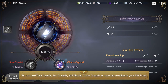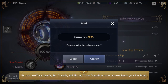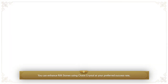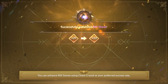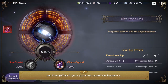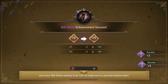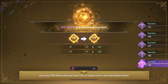You can use Chaos Crystals, Sun Crystals, and Blazing Chaos Crystals as materials to enhance your Rift Stone. Each time the Rift Stone gains a level, your CP will increase. You can enhance Rift Stones using Chaos Crystals at your preferred success rate, while Blazing Chaos Crystals guarantee successful enhancement. However, Blazing Chaos Crystals can no longer be used once your Rift Stone reaches level 150, so make sure to use them before then.